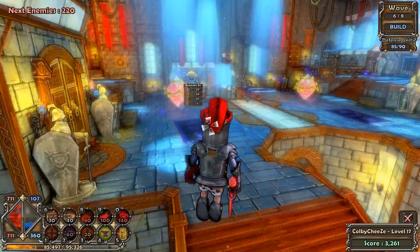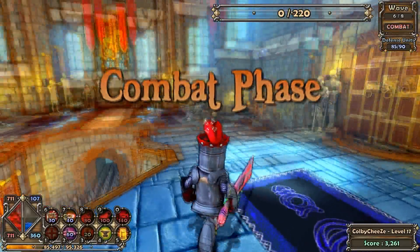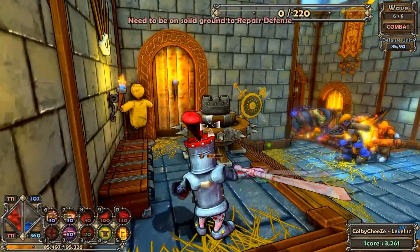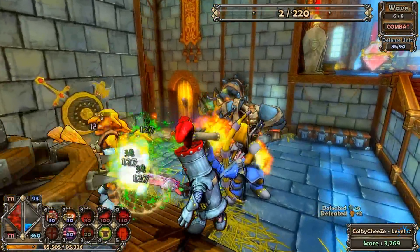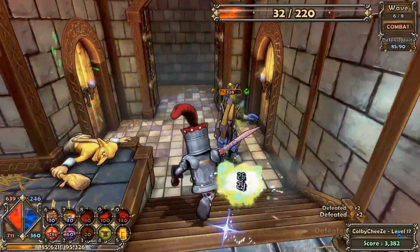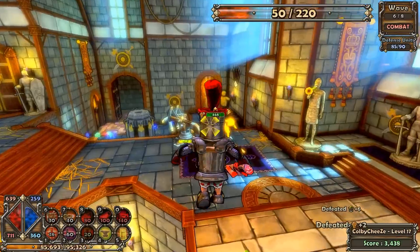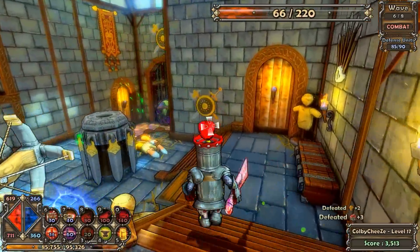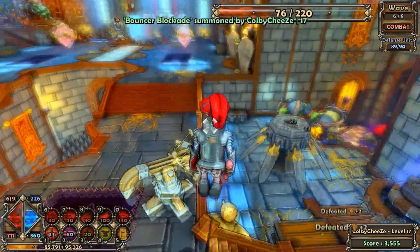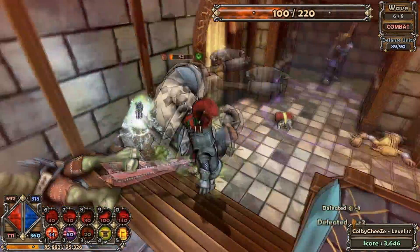We're just going to jump on in here and start the next wave. The Black Knight welcomes all enemies to try and face me. Oh crap, this is already low health. Kill them all. How'd you get up here, buddy? Maybe I do need that thing that keeps them from coming up here. I'm going to have to worry about the other side on my own.